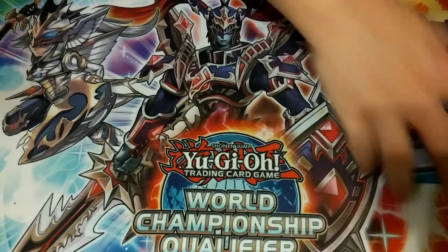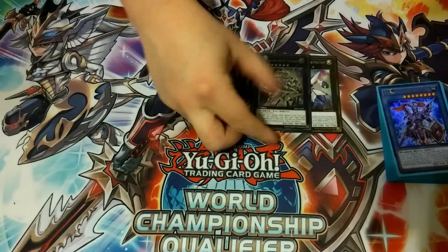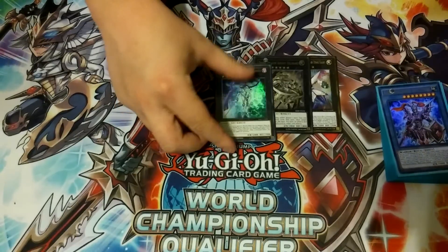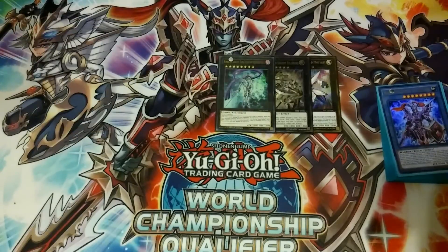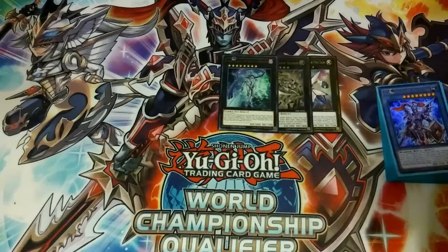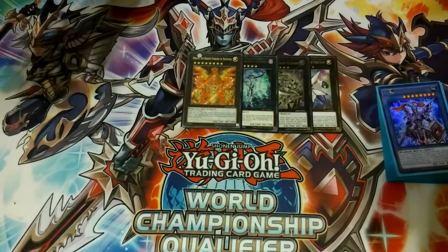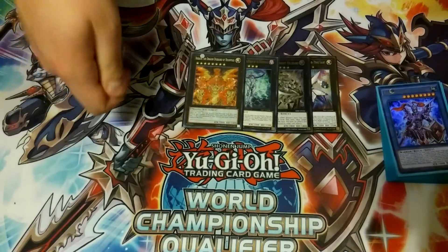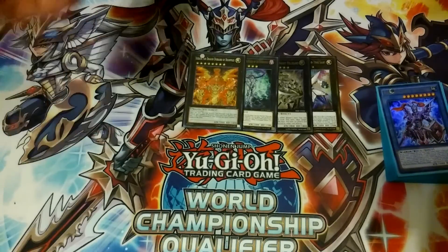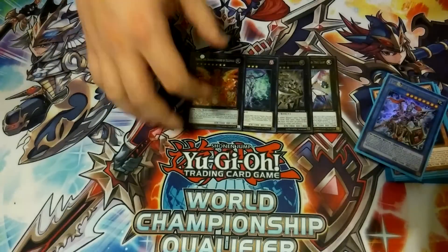For the extra deck, you don't really rely heavily on it. We play one Hope Harbinger and one Divine Knight Felgrann for rank 8 plays. One Number 23 Dark Knight of the Underworld, which can pop spells and traps and swing directly for 2000, which can end games. One Hieratic Dragon Overlord of Heliopolis, which lets you pop monsters and send mini knights from your hand to the graveyard so you can banish them later — really useful if you get clogged up with them.